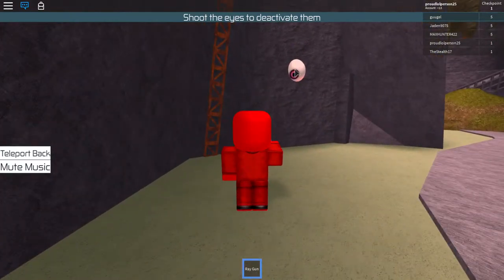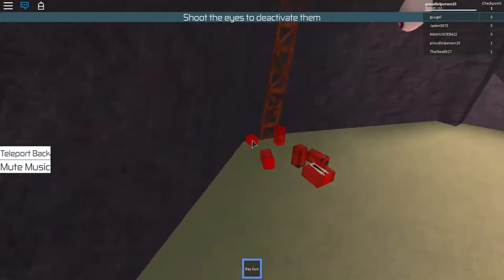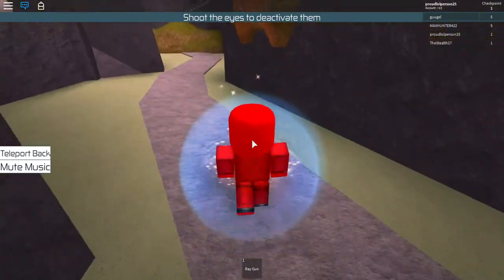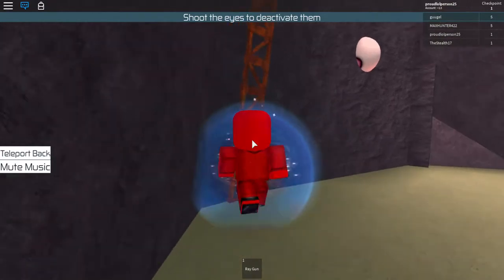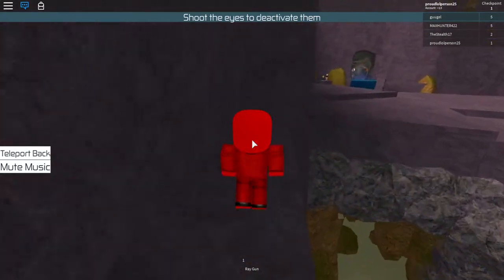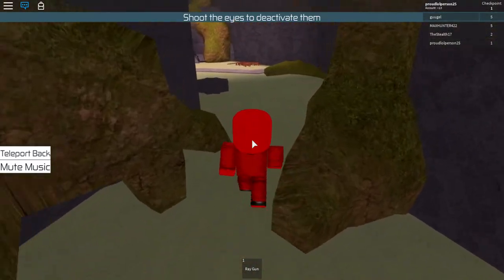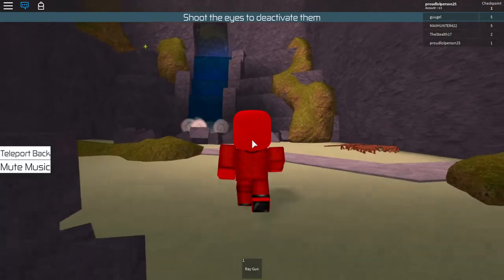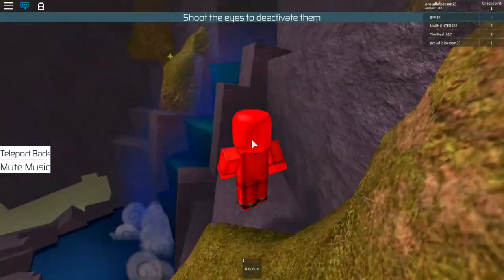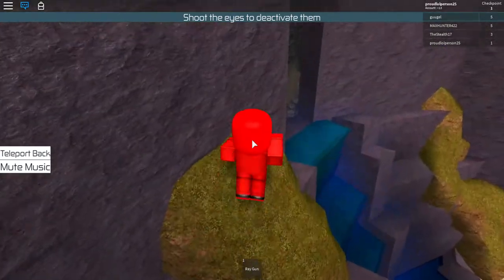Okay, it's taking forever to load. Yours probably won't be as laggy if you're watching this. There's a boss at the end — being the boss fight will probably be very hard if it's laggy. Usually these eyes will shoot at you, and you have to shoot back. Then you have to go up here and touch the checkpoint over there on the waterfall, on the other side of the waterfall — you touch it and that's your checkpoint now.